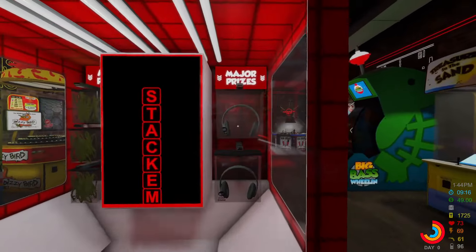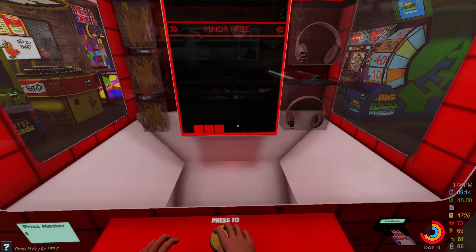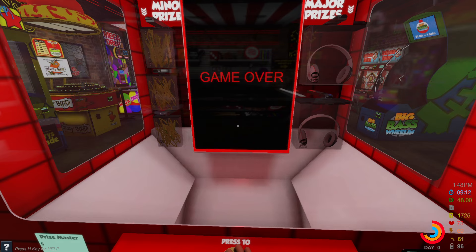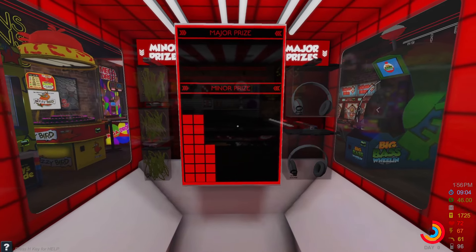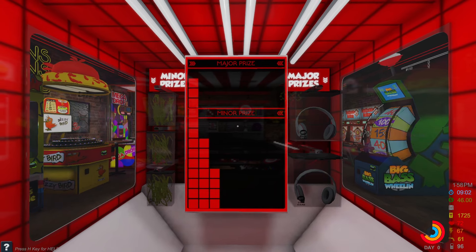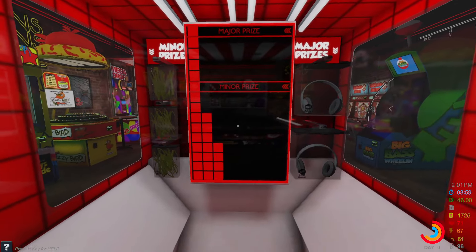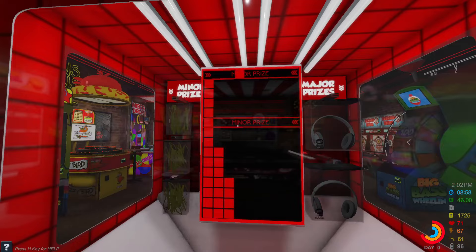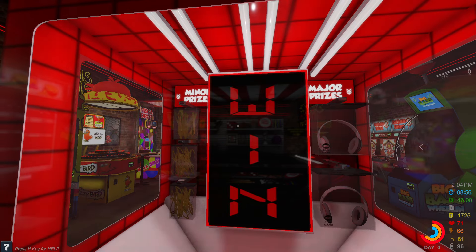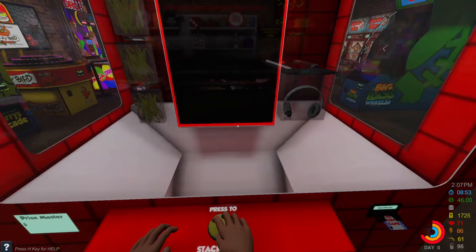Stacker is also a pretty good game to play in the early game because you can win headphones, though it's very difficult. In real life stacker is rigged — I do not recommend playing stacker IRL — but there's a way to kind of cheat this one. Aim for the left side and hold down the click button to auto-fire; you can actually auto-stack it all the way to the top. Always go for the major prize, not the minor one. On the last block you can't hold the trigger because it spawns on the left side, so you have to time that one manually.